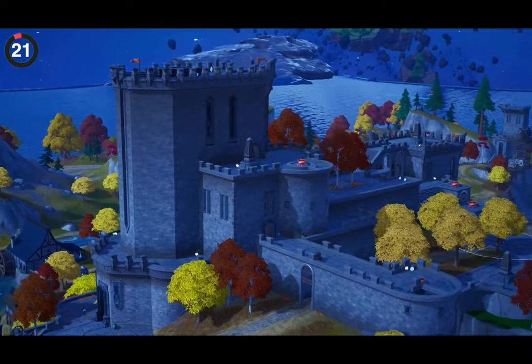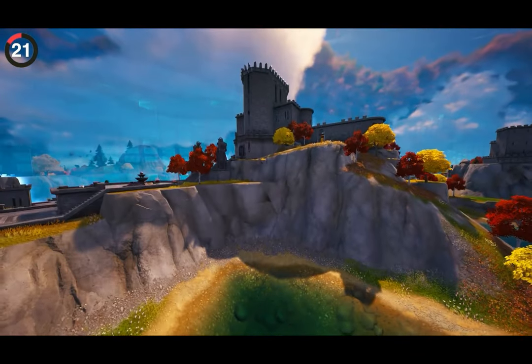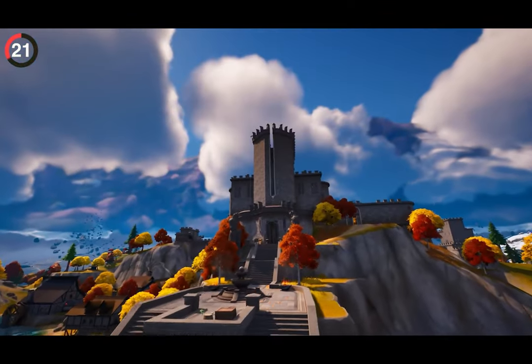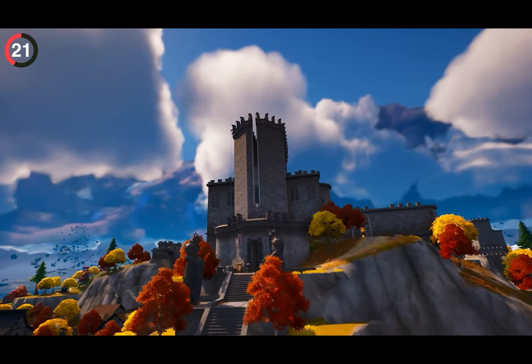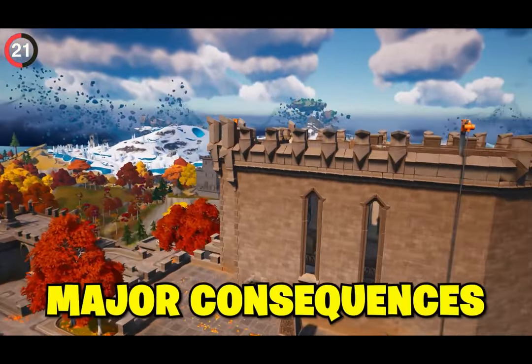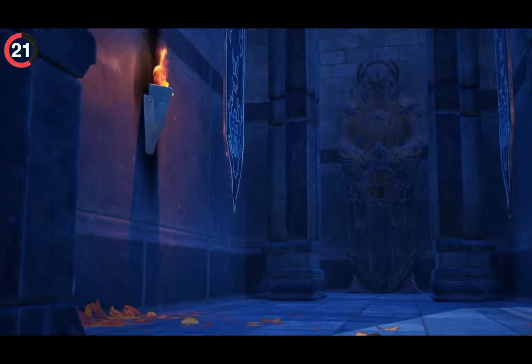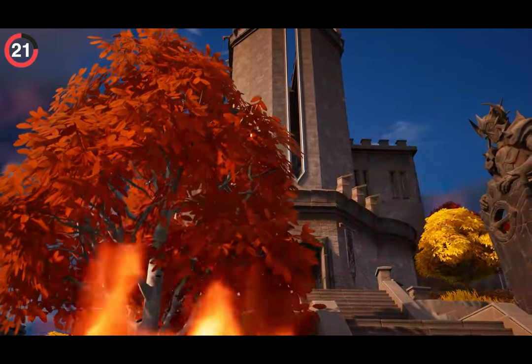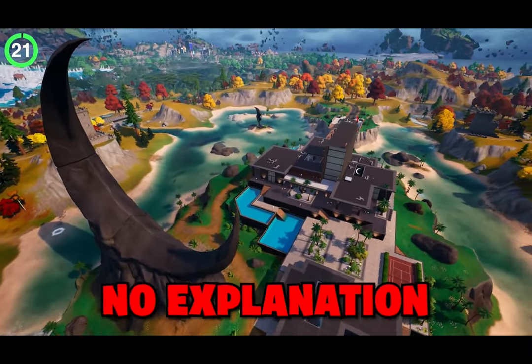The Citadel being gone is not really a secret — you could tell immediately because it was gigantic. But its removal has major consequences. It was the home of the Oakbound, the place where the Riftgate had everyone speculating. A lot happened there and it felt like the center of Chapter 4's storyline, only for it to be replaced overnight with no explanation.